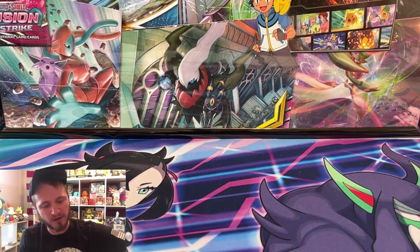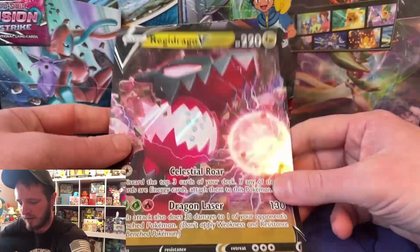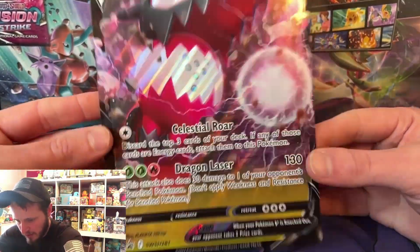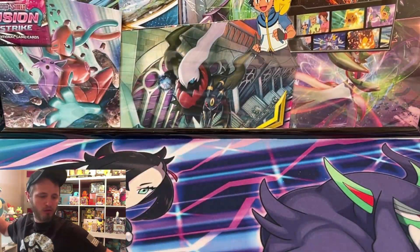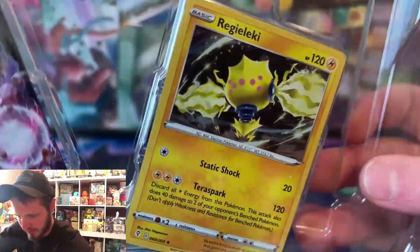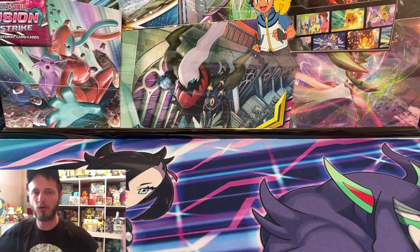The collection boxes are cheaper than the ETB. Let me show you a nice Regidrago jumbo card - Regidrago V, not bad. Discard top three cards from your deck and feed those energy to them. And we got the Regileki - look at that beautiful Regileki. That Regileki is actually quite playable, a lot of decks use it, and it's a nice little snipe against Lost Box and all that good stuff.